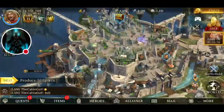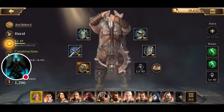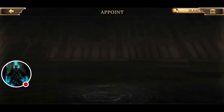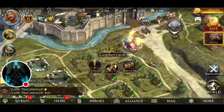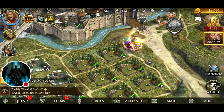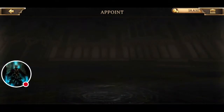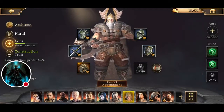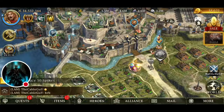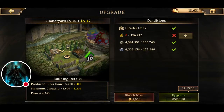With assigning heroes — I've got Harold assigned as an architect. If I go and look at a building upgrade, it shows three hours and 47 minutes. If I unassign him as my architect, it goes from three hours 47 minutes up to five hours 50 minutes. So assigning heroes can make a decent difference on bigger upgrades.